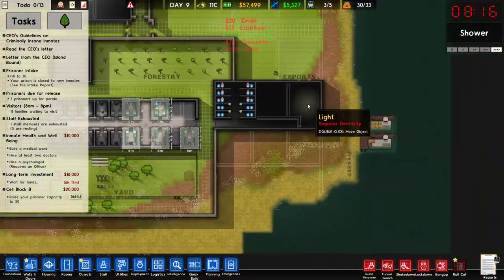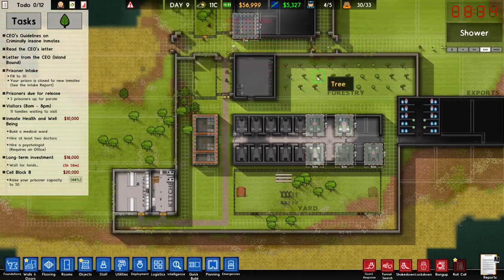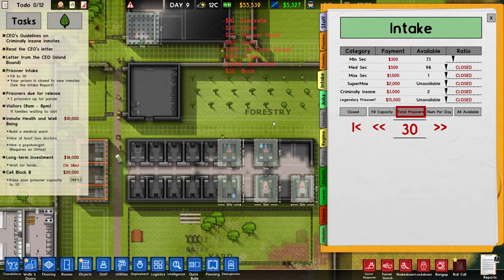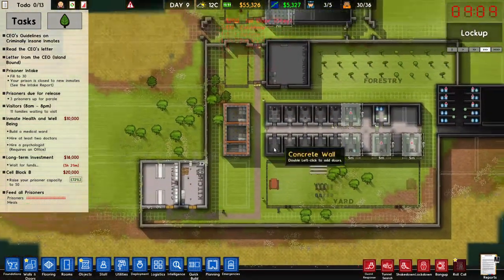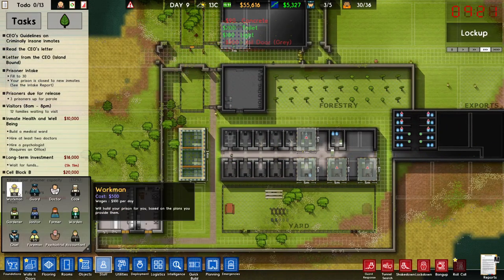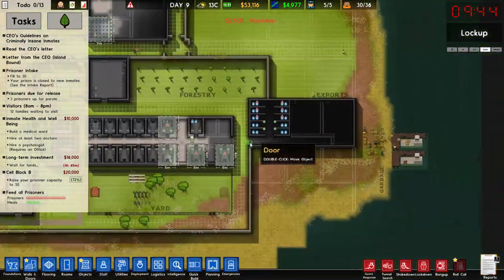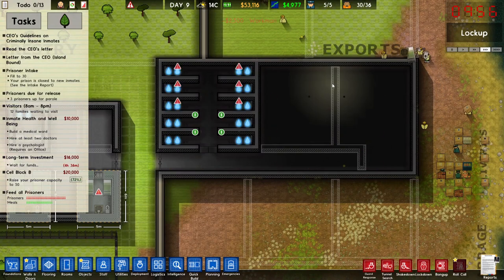Some items are coming in now. We should not be getting any more prisoners — it was set to 30, and indeed it is. I'm thinking we'll hire a couple more workmen, maybe raise it to 20, because it is taking quite a long time for them to finish construction.